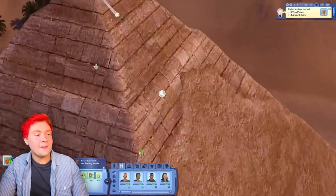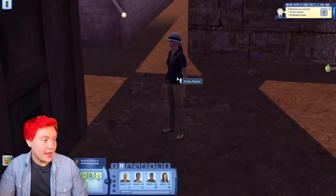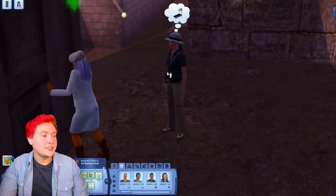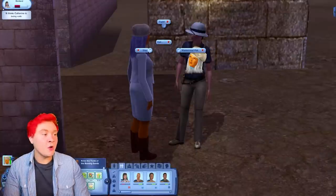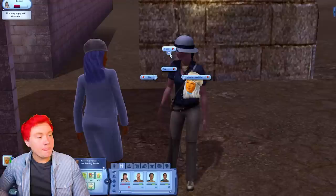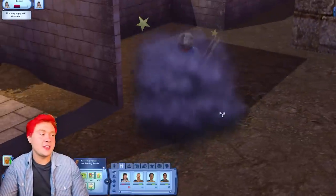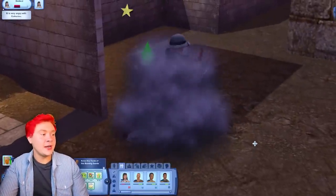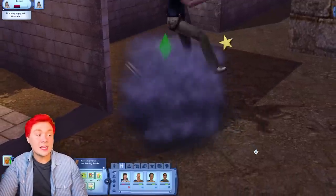We are entering our first pyramid. There's another explorer with me - rude introduction, I don't want to hear it. This is my tomb - get out please. We can slap her! The Sims 4 could never. And of course, a fight - because it wouldn't be The Sims if we didn't get in a fight with another Sim. Catherine Clueless is really going for it. She is a martial artist, so I think we will categorically smash her head in.